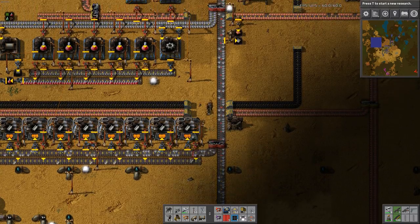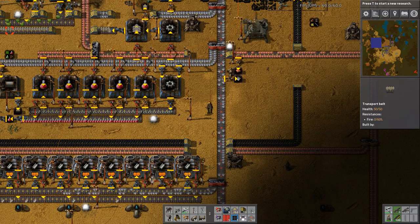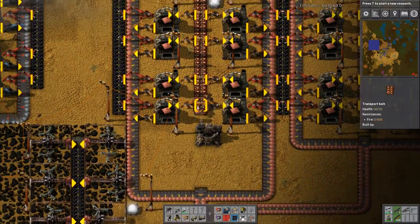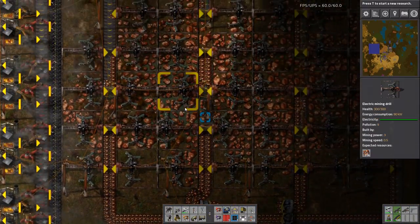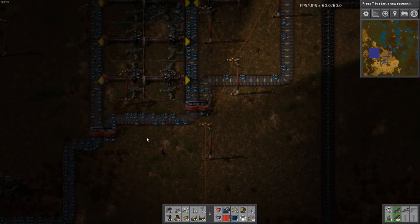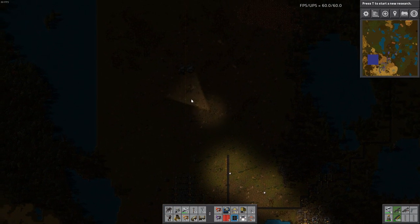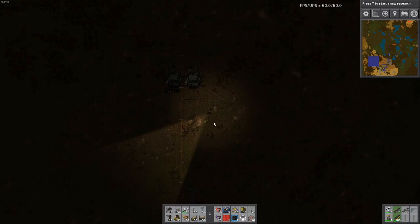Trains are definitely going to be something I need to work on very, very soon. I'm looking forward to trains, but the initial station setup is sometimes a pain. I'll probably be doing a lot of it off camera for YouTube, because I just don't want to make you guys suffer through two hours of me trying to figure out how to build my stations. I'll be using lots of signals and rail, and somewhere up here I'll have the trains coming in and depositing their goodies.